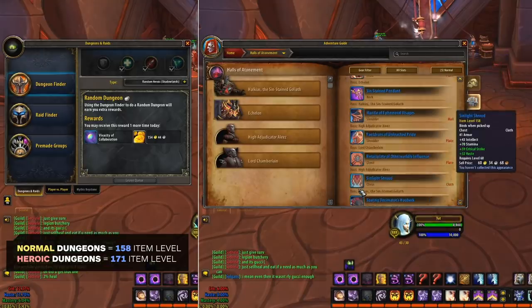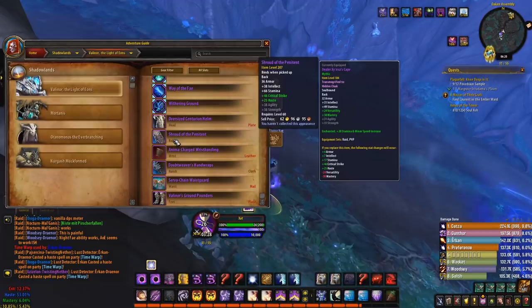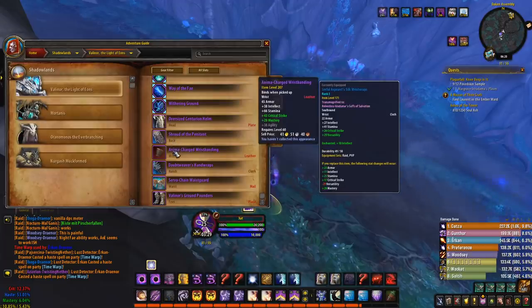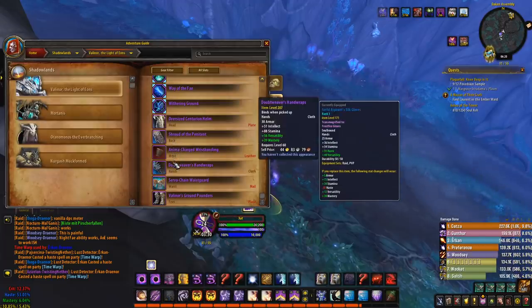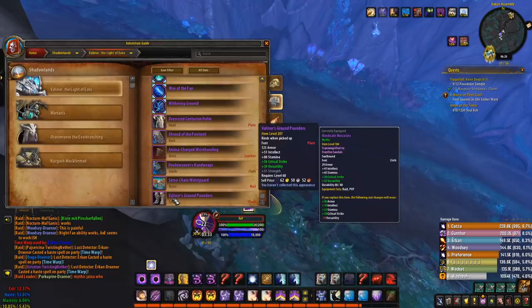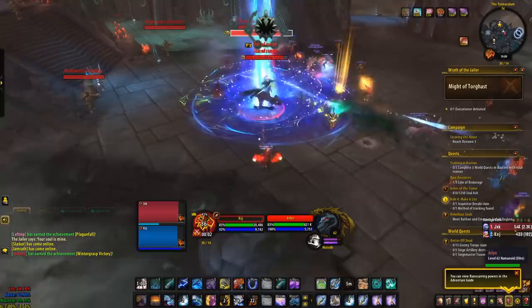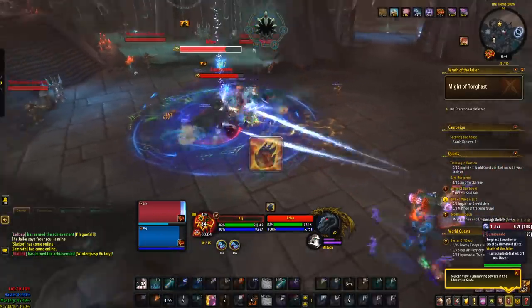We recommend skipping heroic and normal dungeons altogether. It's also worth knowing that once a week you can kill one of the four world bosses, which rewards 207 item level gear. There is no gear requirement to do so, as you can easily find a group inside the group finder. For those of you watching on release, this won't be available until Heroic Week though. But for now, there is the Wrath of the Jailer event inside the Maw that you can clear once a week for a chance at item level 183 loot.